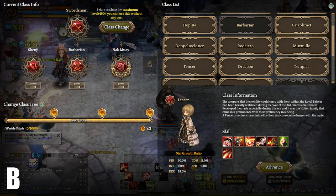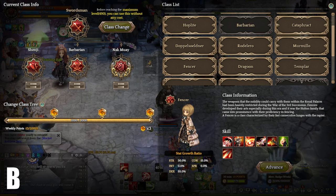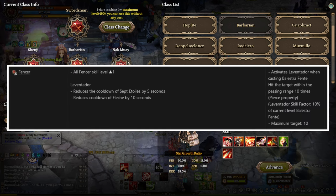Onto number 9, we have Fencer at B tier. Fencer is the most unique class that utilizes the Rapier weapon, but its damage output is not as strong as any other Swordsman class. While it pairs really well with Matador, the skill factors are way too low to make it viable in some situations. Now, if you're someone who's really interested in Rapier class types, then this class might be worth considering. Level 1 Vibora increases the level of Offensive skills by 1 and reduces the cooldown of Stay Alatoid by 5 seconds and Fleet Foot by 10 seconds. Level 4 Vibora activates an additional hit when casting Balestra Fente, hitting the target up to 10 times with a pure physical attack. The skill factor is 10% of the current level of Balestra Fente and it can hit up to a maximum of 10 targets.